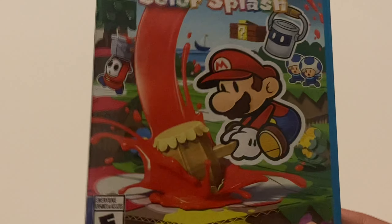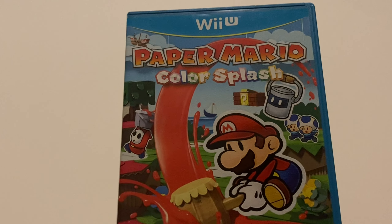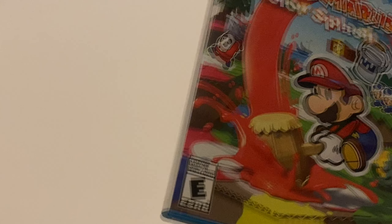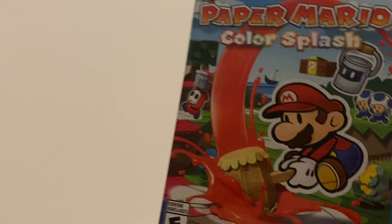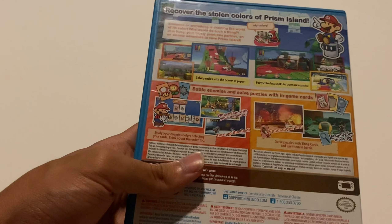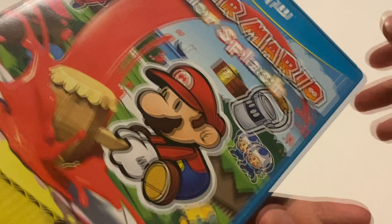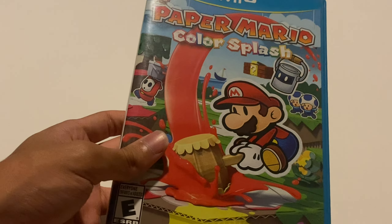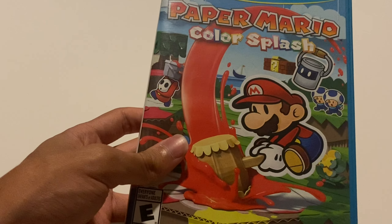Paper Mario Color Splash is an improvement from Sticker Star. The humor and writing are better, the battle system is a little worse, the levels are better, the graphics are obviously improved, and I like Huey way more. Color Splash is still not one of the best Paper Mario games — probably the second worst — but I did find some enjoyment out of it. I only recommend it if you're a huge Paper Mario fan. I'm not sure if it's expensive or cheap right now — it might be around $20 or maybe $60.